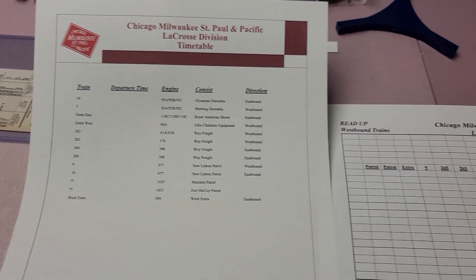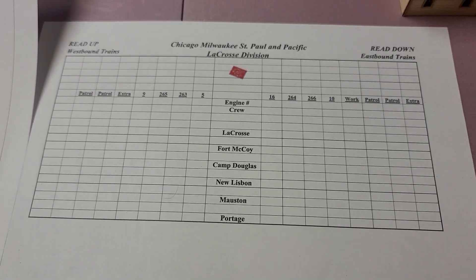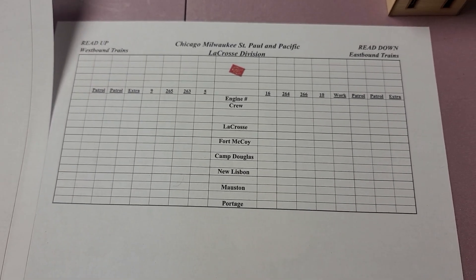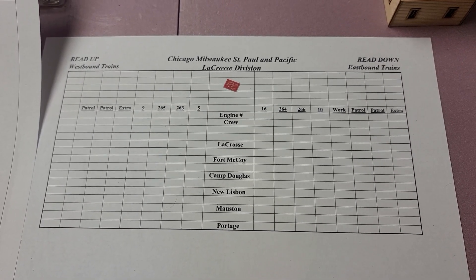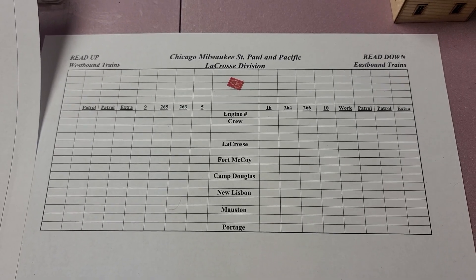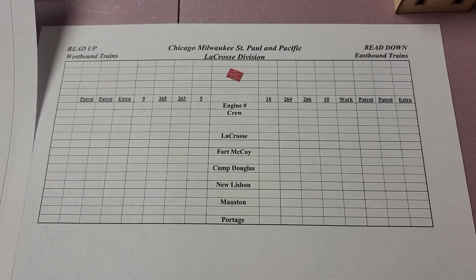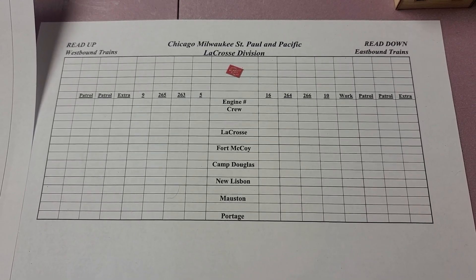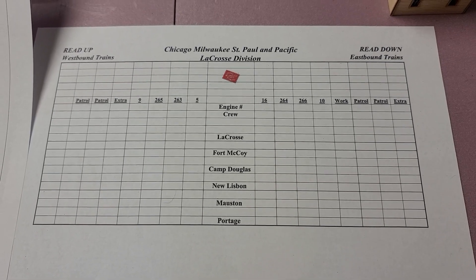The dispatcher will have this train list in front of them. Westbound trains are on the left, eastbound trains on the right. You read it up or down based on which direction you're going, filling in when you get to different towns. You mark the time on the fast clock and note whether you hold them there or send them straight through.